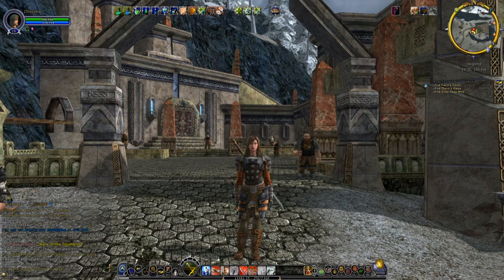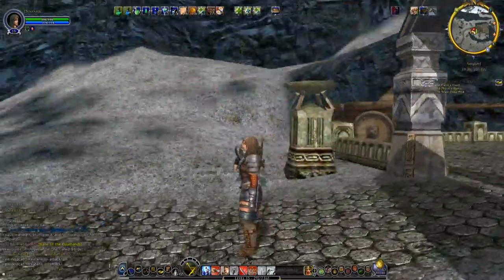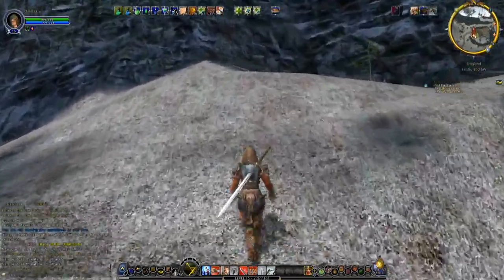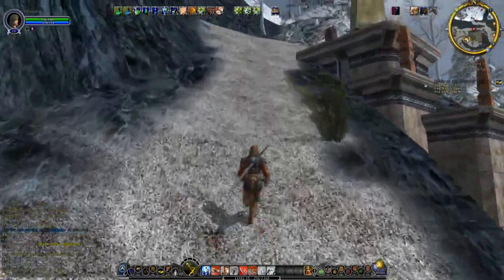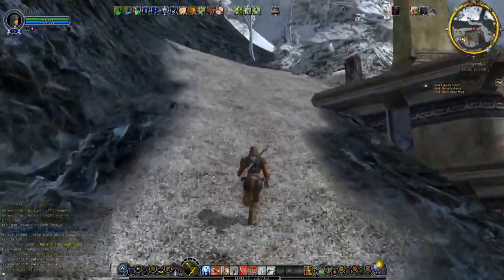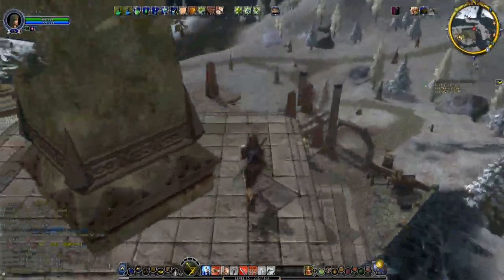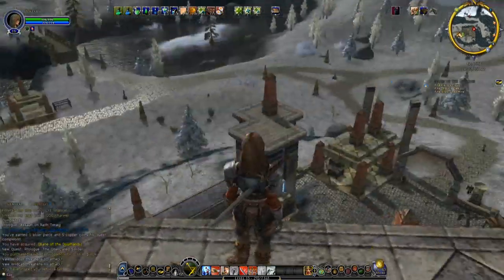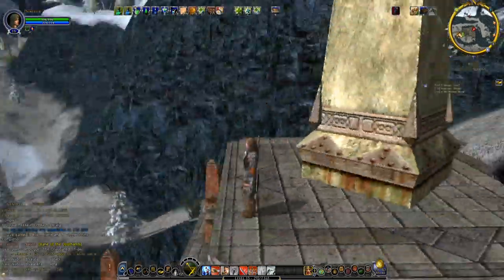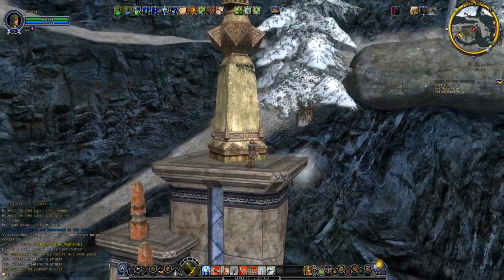We're going to take some time today to just kind of explore the area and show you a couple of things. One of the things that I want to show you is actually here in Noglin. So let's run up. There's a path right up here, and one of the things that you can do is you can actually get on the buildings here in Noglin. So that's kind of neat.